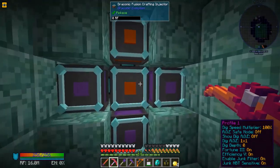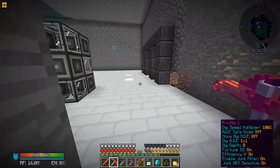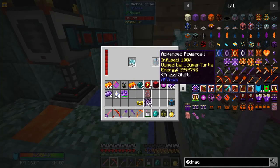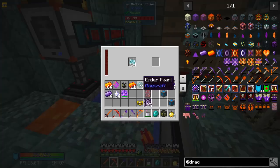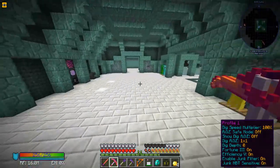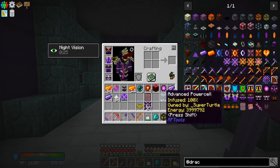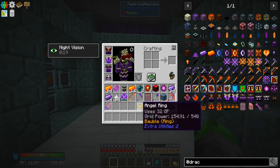I went ahead and started infusing some of these already. Let me take you up to our infusion chamber area. I do have a machine infuser and it's finished with one right now. I've got a whole bunch of dimensional shards feeding into the machine infuser, infusing all of them — so they can now transmit 30,000 RF per tick instead of just 20,000. I've got three receiving at our nether star generators, so it's putting stupid amounts of power into them.